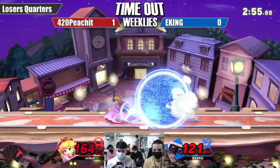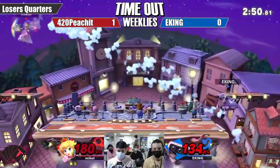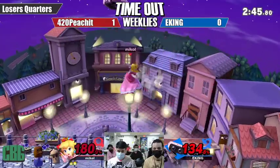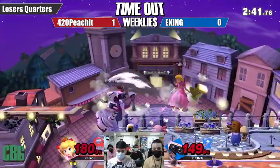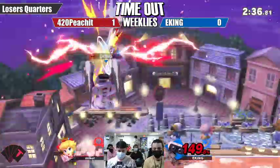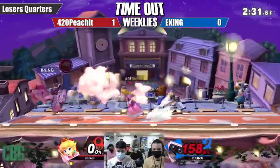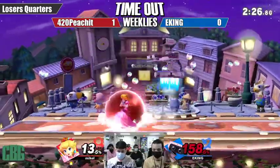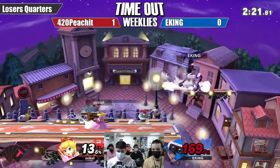Dash attack sends ROB to the outside; the forward smash was coming but Peachit eats a back air — not quite able to get it, and now EKING is at 180%. Lady luck is on Peachit's side right now. Back air hits — let's see if EKING can make this comeback. It's possible, but it's going to have to be perfect.